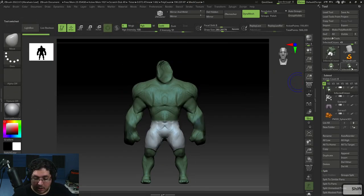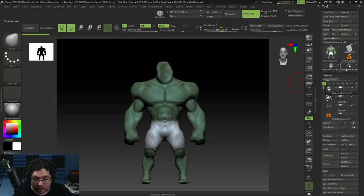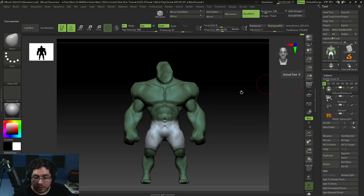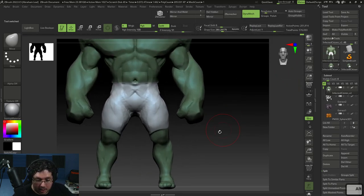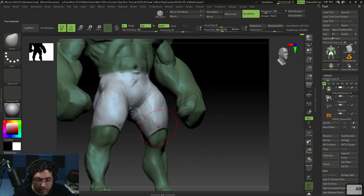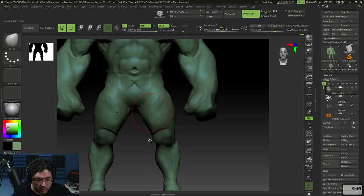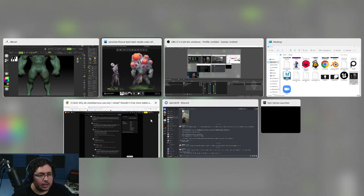If we take a look at what we had when we started versus what we have now, you can see the change — almost 20 minutes of work and we're already here. This is the magic of 3D, the fact that you can do all of these things. Now I'm going to fill the whole color — color fill object. Everything's green, going back down here to the legs.